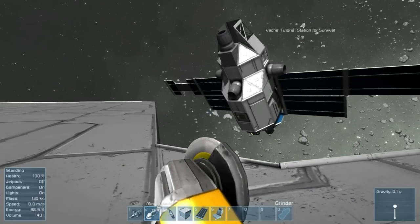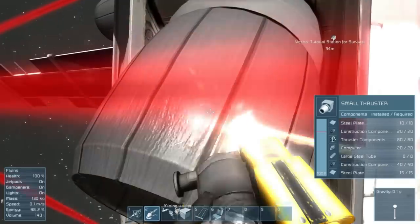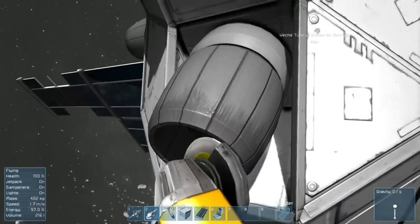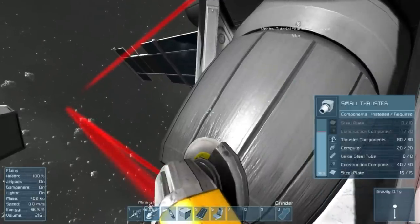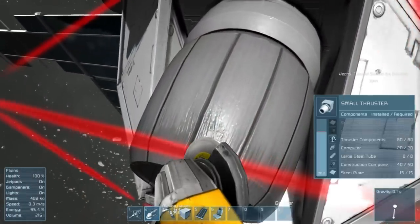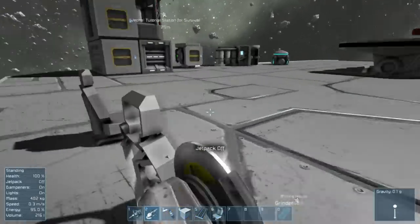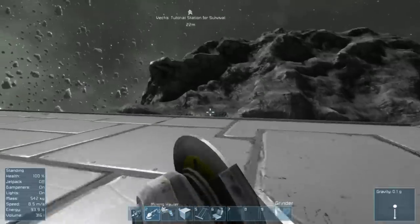This is true for many items. Thrusters, for example — I can grind away the steel plate and construction components and the thruster is still fully functional above that red line. It won't be as durable if it gets hit, but it is functional. So in a desperate survival situation, if you don't have material to finish something, you might get away with only partially finishing it.